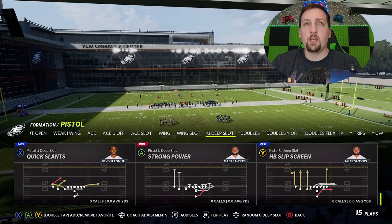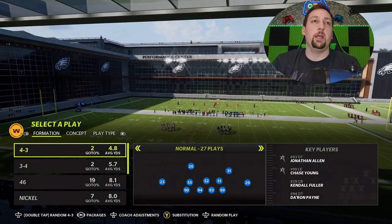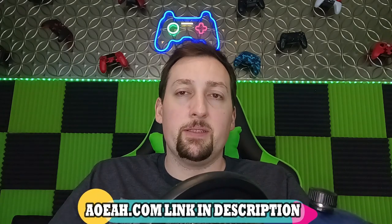Let's go ahead and pick the strong power, and on the defensive side we're just going to go with a random play. This video is brought to you by my coin sponsors at AOEAH.com. If you guys want to get your MUT team up and help support the channel at the same time, check them out — link in the description below. Use discount code MONEY to get 3% off. It's always guaranteed to be cheapest going to the market.